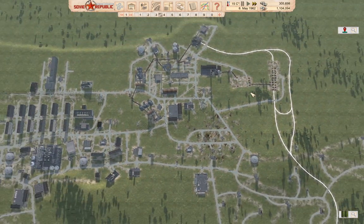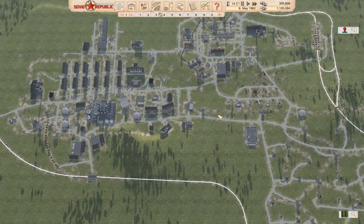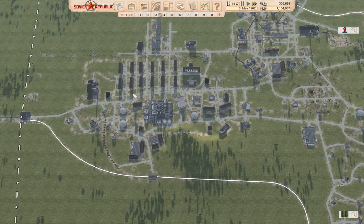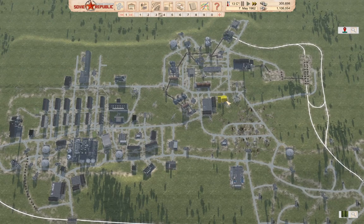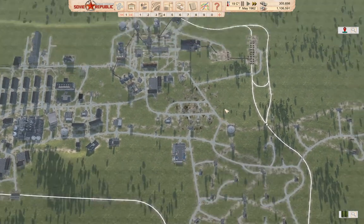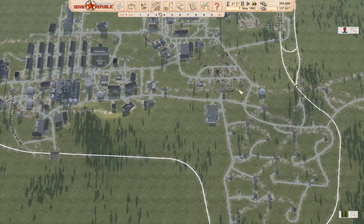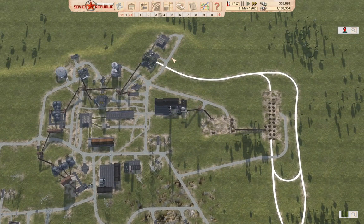That's going to be all for that. I'm going to let the rest of these constructions complete before I go ahead and switch over to the rail construction. This is basically where we're at. I think I also need a train depot — that'd be good to construct too. So we've got more stuff yet to do for the rail deployment, but we're making progress and we can start actually constructing things now.